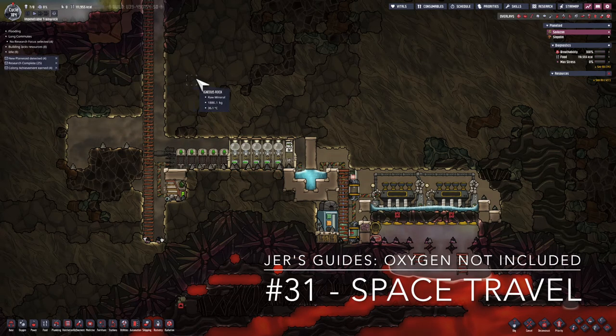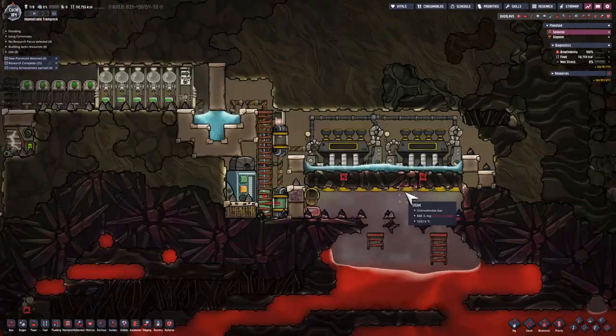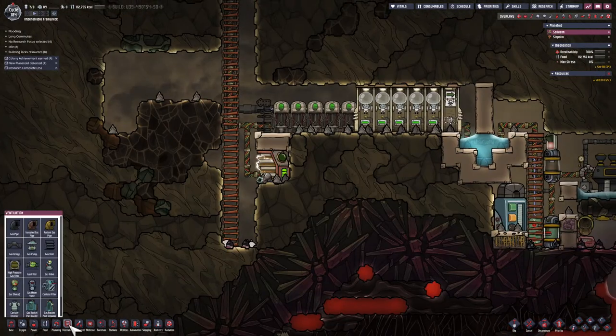Hello this is Jer. In the last episode I showed you how to convert hot magma into power and in this episode we're going to do space travel. We'll build a rocket and send two dupes on a mission.